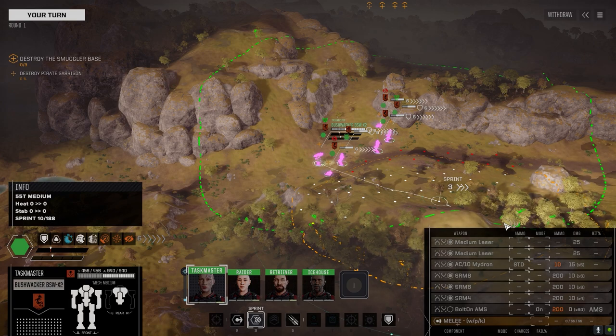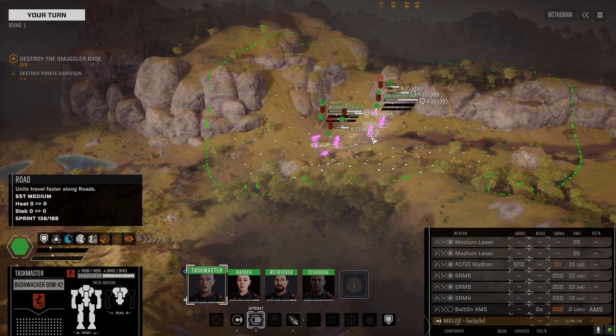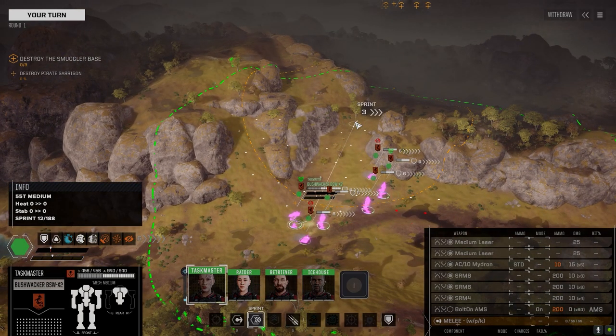They've got several bases along the coast here and we're not sure which one the main warlord is in, so we're going to hit a couple of them. I'm having the same issue again with the textures not showing up, but apparently other people have had the same problem too, so I'm just going to go with it for now. I don't really have the time to constantly be loading back out and loading back in.